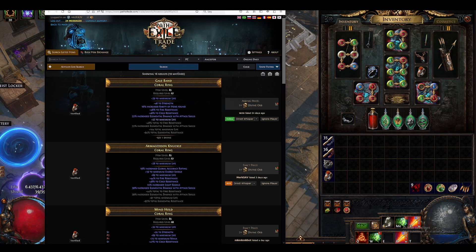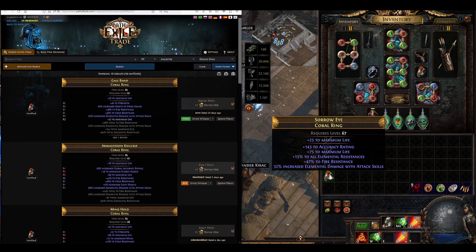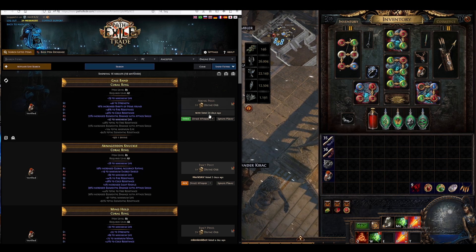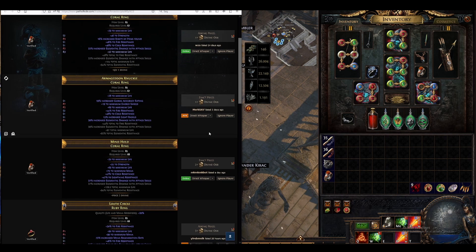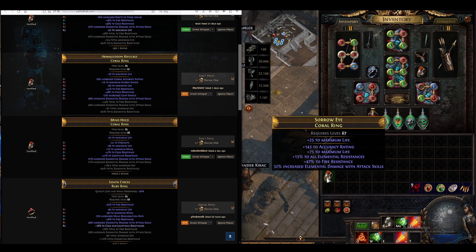Let's move this some more. This ring - we can sell it for... This is 24 days old, so we can disregard that completely. Three days old. Ours has more resistance. Yeah, it's pretty good. It doesn't have strength though, which this one does.